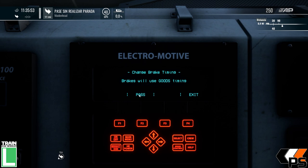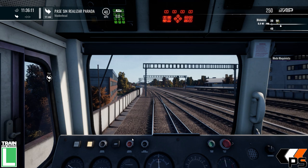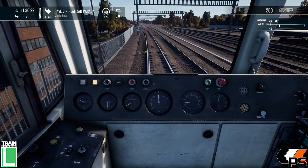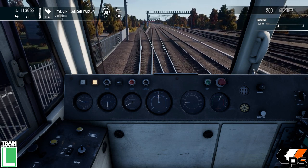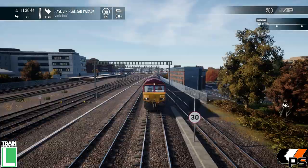Vamos con un poquito de historia, algo rápido. Como siempre os comento en los vídeos, la Clase 66 es de origen americano. Usaron la Clase 59, muy parecida a la 66, para hacer un gran pedido, y recurrieron a EMD, una empresa perteneciente a General Motors, para que hiciera esta versión, algo más potente que la 59. Se acabó fabricando en Ontario, en Canadá, más de 250 unidades que compró solo EWS. Pero EWS no es la única que ha operado con la 66.